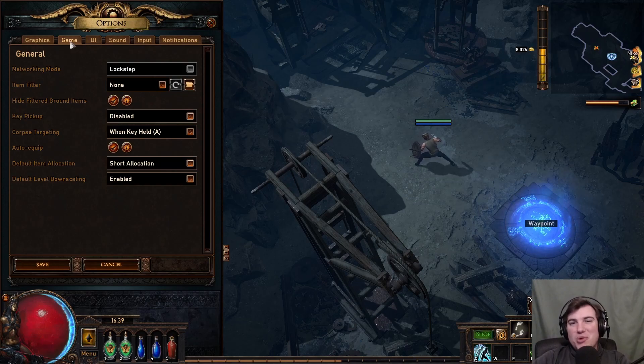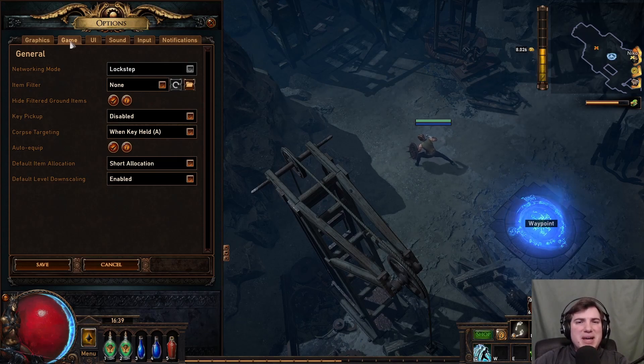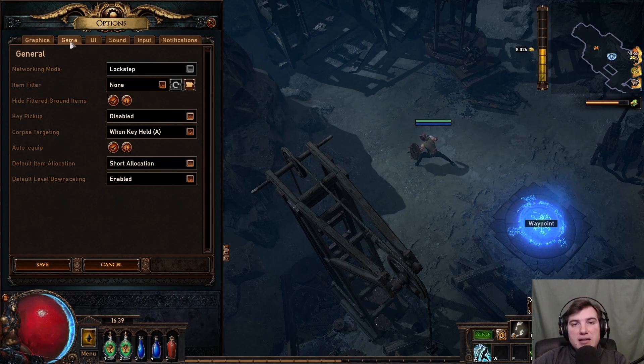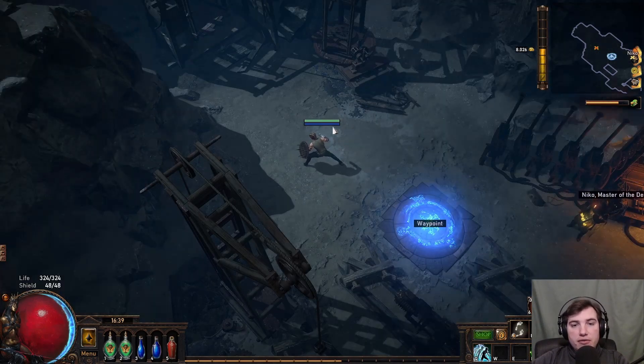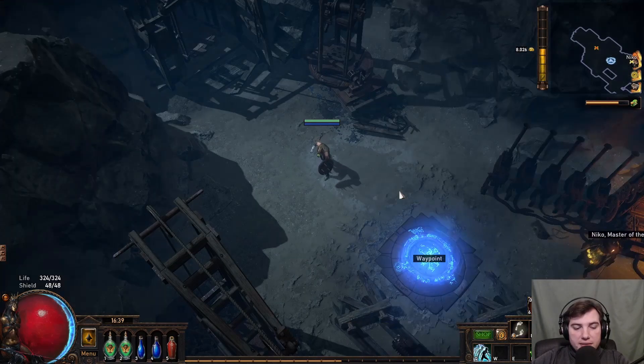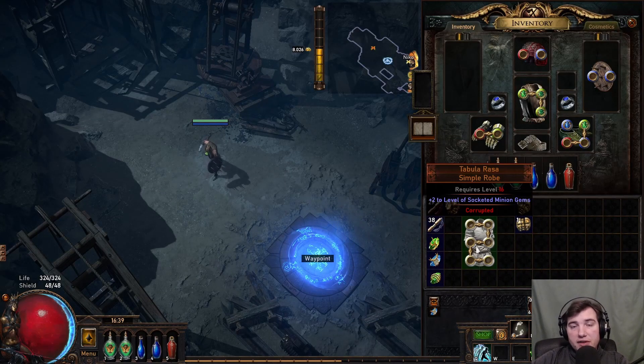Now we come to probably the most important part of these settings: the item filter. In the very early acts — one, two, three, four — it doesn't make that much of a difference, but the further you progress in the campaign and the more you get into the end game, the more important the filter becomes. The amount of items that drop will increase massively and your screen will be cluttered with items and names, and you will have no idea what is actually a good item and what is not.